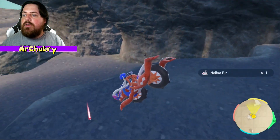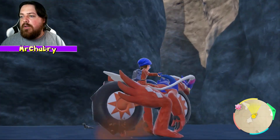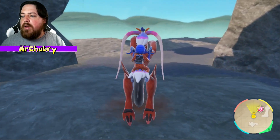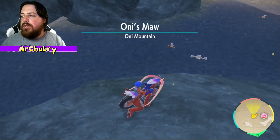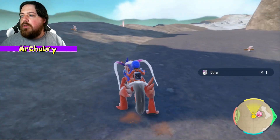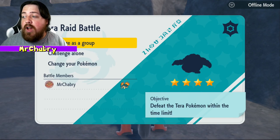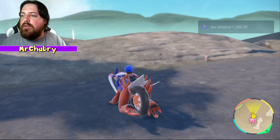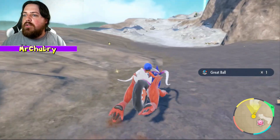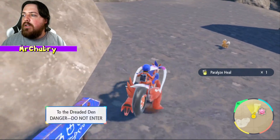There's a bunch of Noibat fur. Elixir — I'm just passing through, picking up things I find along the way. Look in here — there's a Graveler, a Psychic-type Graveler. No thank you, don't think I will fight that. There's like a fork in the road. I want to go into the Dreaded Den. Infernal Pass — the Dreaded Den. We're going this way first because I want to see the Ogre.